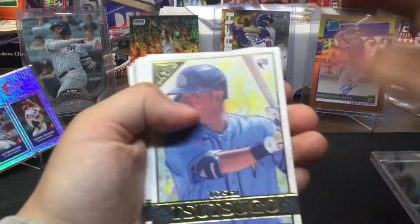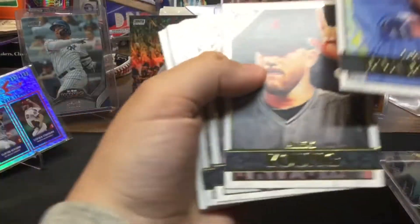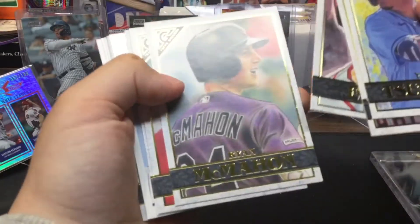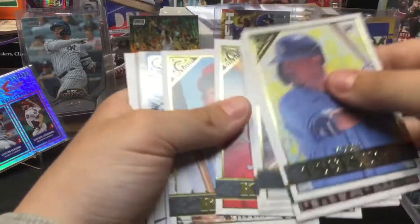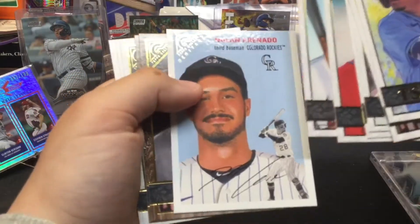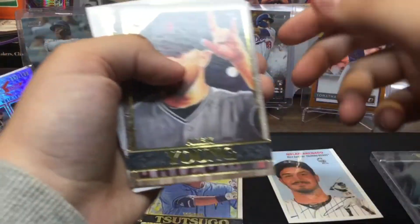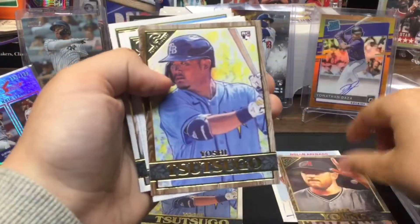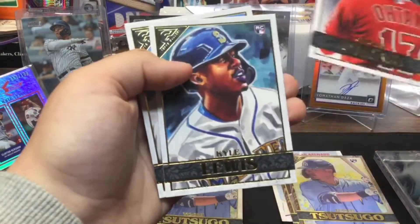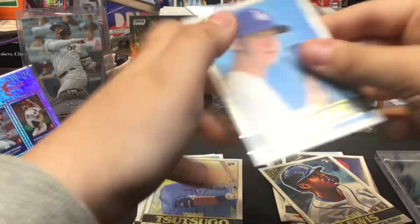All right, so we got a rookie — Alex Young. Oh, Shohei Ohtani, looks really cool. Kyle Lewis, and a Walker.